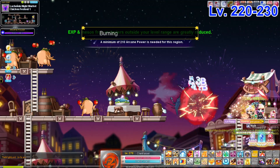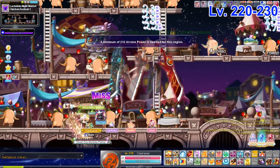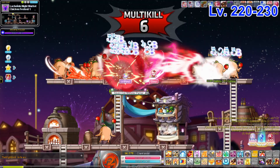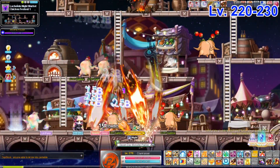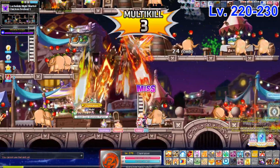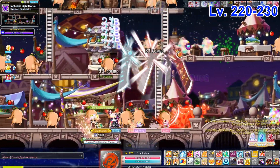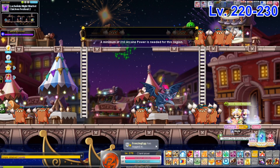For level 220 to 225, we move into Lachelein. The first map is Chicken Festival 1. This map is good for classes that can put some sort of summon on the top platform, because that platform is very hard to reach without huge horizontal range. You basically move left to right; if you have another summon available, deploy it to shorten the range you have to cover.